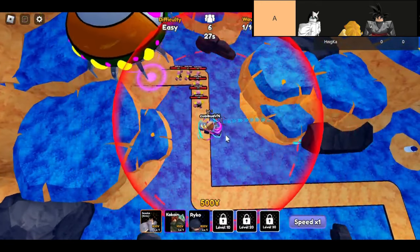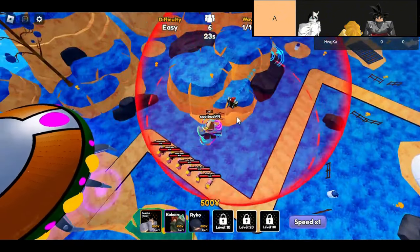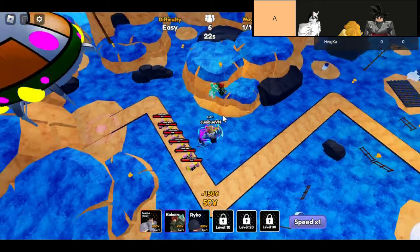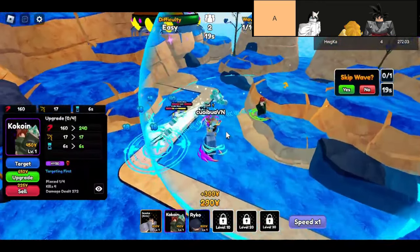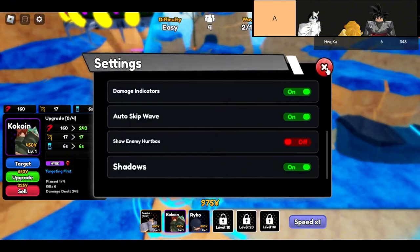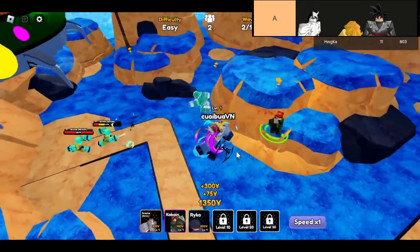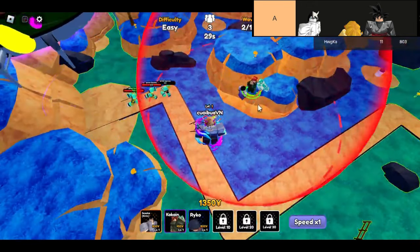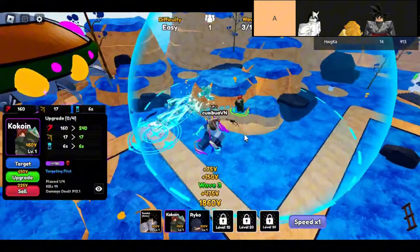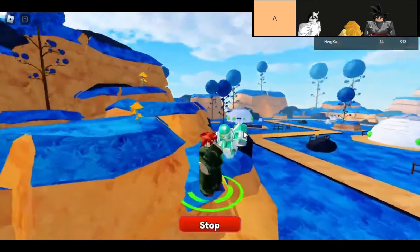Now let's talk about Zonitsu. Honestly, this guy is kind of a mixed bag. His stun ability is his only saving grace — without it, he'd be in serious trouble, probably even lower than Sasuke Kirin. The stun can be useful in tight situations, but it just doesn't make up for his lackluster performance overall. If you've got better options, you might want to skip out on Zonitsu. He's fun to use for a little while, but he definitely doesn't have the staying power of some of his A-tier companions.